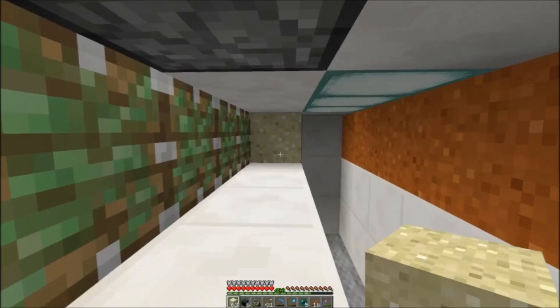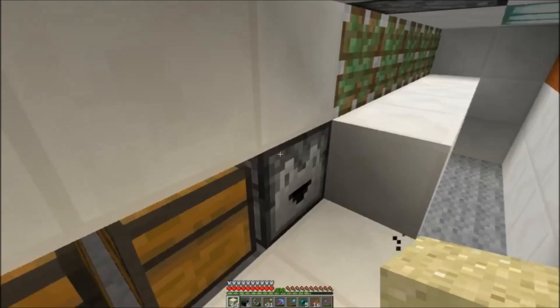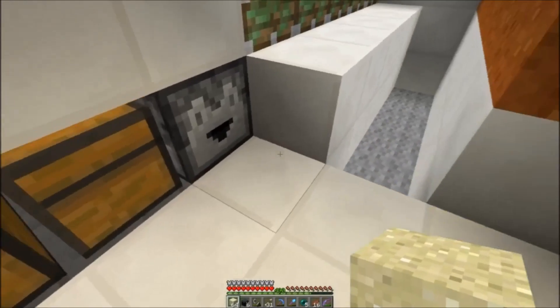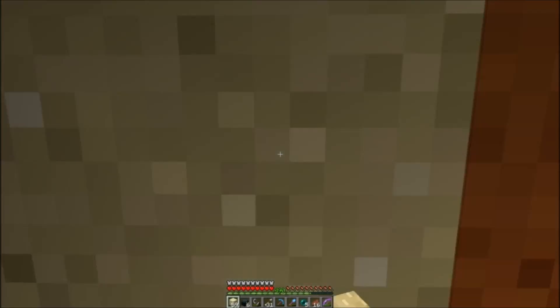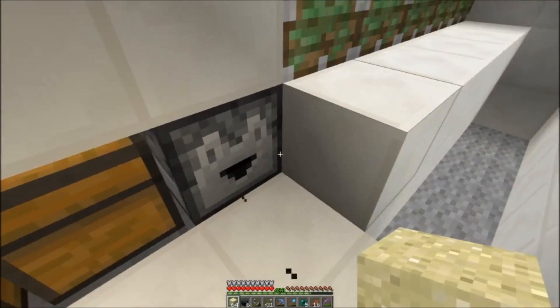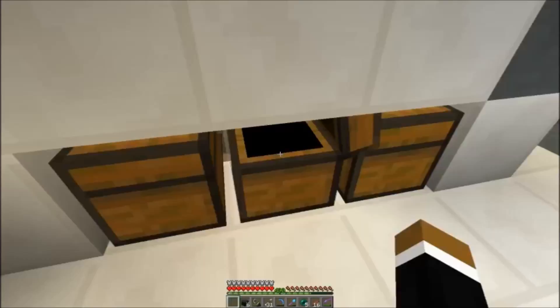The sand is detected by that piston here. You don't need to fill your inventory — you always get 5 sand from the dropper here. And the red sand is transported here.